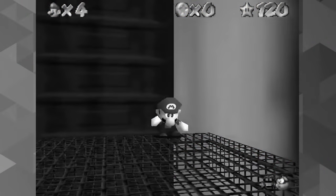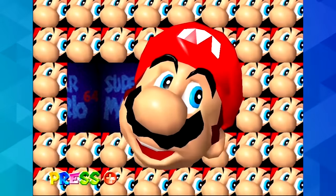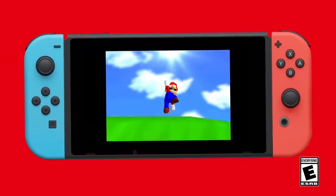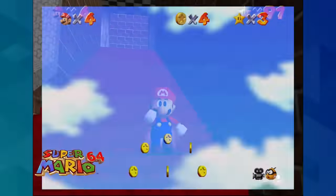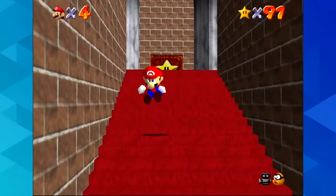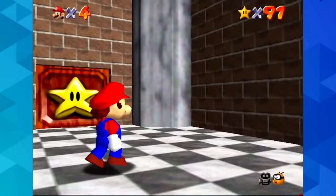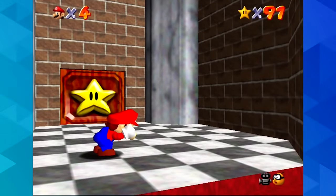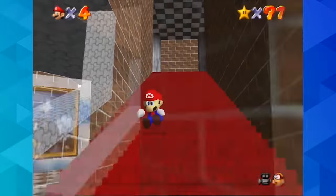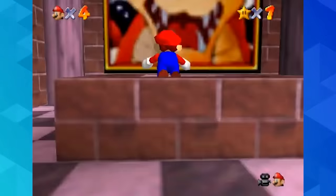But what if it didn't exist? Well, in 1997, Nintendo released an updated version of the game in Japan known as the Shindou version, which also happens to be the version used in the recently released 3D All-Stars collection on the Nintendo Switch. The Shindou version is notorious for having patched the BLJ by adding a speed cap to Mario's backward speed, which was absent in the original, likely by accident. Because of this, you can no longer build up speed by doing BLJs, and it seems like beating the game with less than 70 stars isn't possible — except that it is. In fact, it is possible to beat Mario 64 with a single star without the BLJ, and I'm going to explain how.